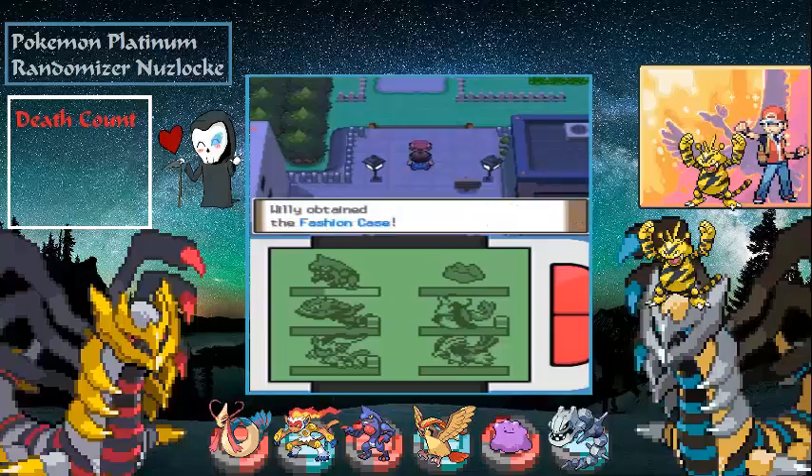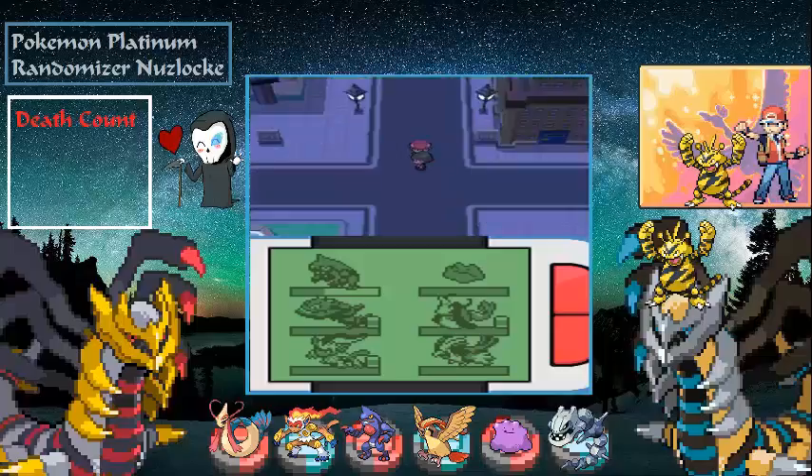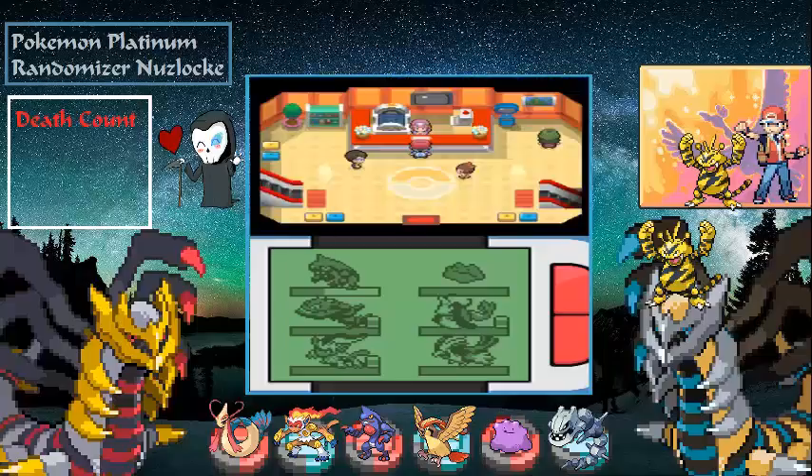We're going to get the Fashion Case from this guy. I really don't care about the text — it's mostly pointless. We'll run back to the Pokémon Center and heal. I have to take care of something real quick, so as soon as the nurse heals us there's going to be a quick cut.